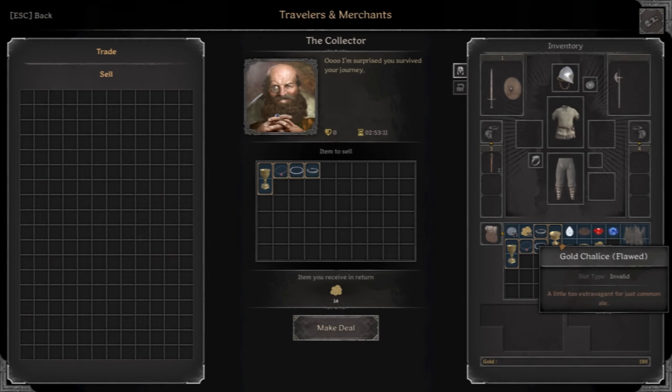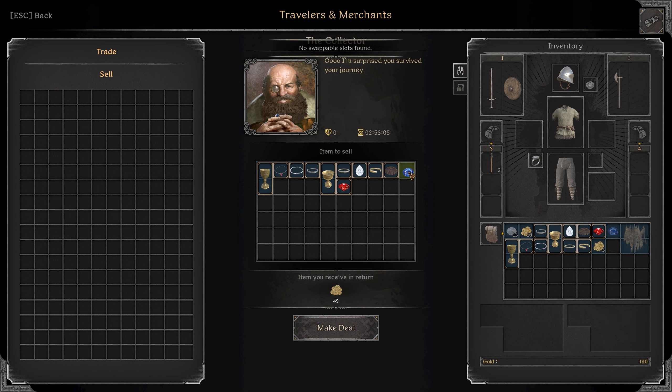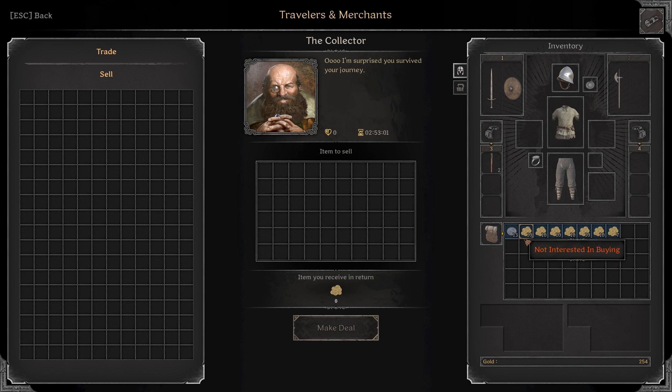Tip five: sell all your valuables. I promise there's nothing else you can do with them. Such a beginner tip, but some people don't know. Just sell it, get some gold, buy some gear, load into the next match — forget all about it, it doesn't matter.